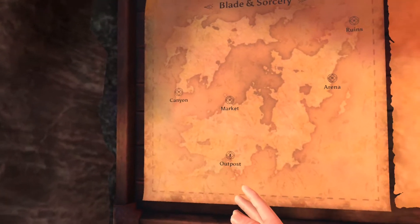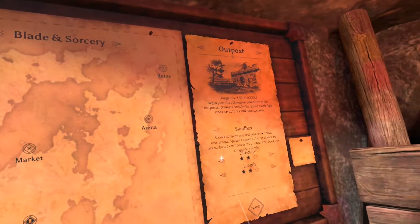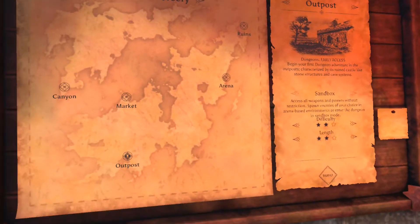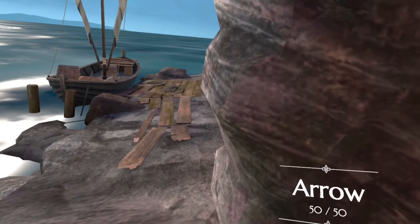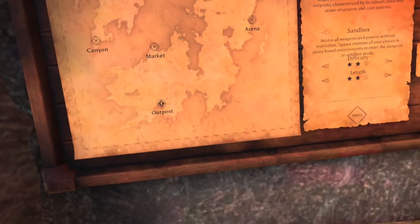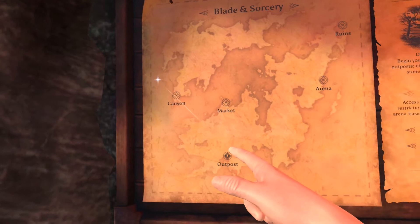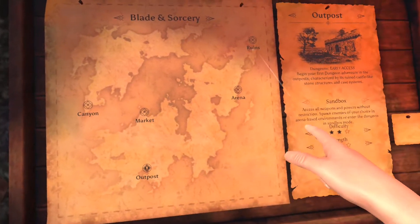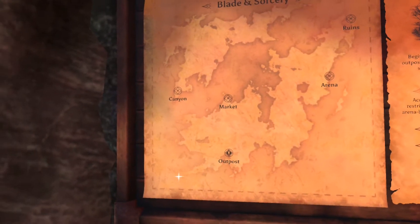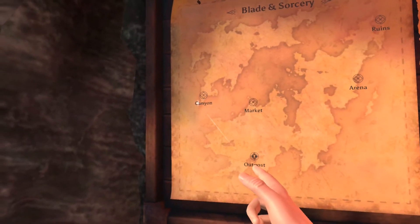So we all have played Canyon, Market, Arena, and Ruins. Outpost is the Dungeons Adventure, so that's more of a storyline-based mode. It's very linear — you go a certain path and you're killing enemies along the way. What I'm going to do today is go through all four of these and show you where the books are to spawn equipment and where to spawn enemies, and also show you some new updates they have with the magic. So first things first, let's go to Canyon.